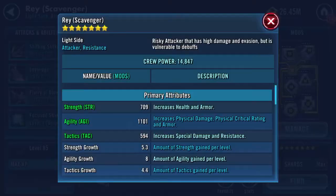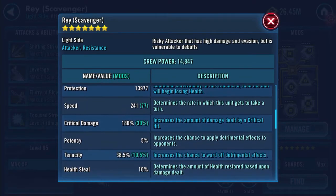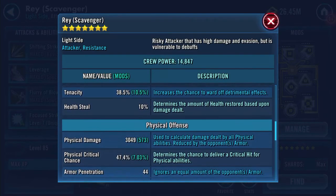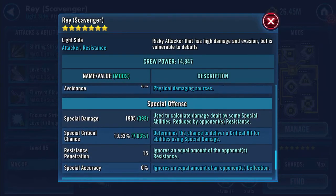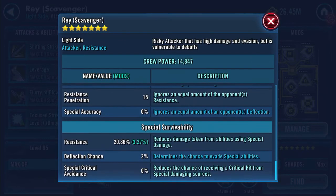Quick look at her stats now: 18,699 health, 13,977 protection. Physical damage 3,049, special damage 1,905. I realize she's got resistance pen — 15 cool — and now 20.86 resistance.